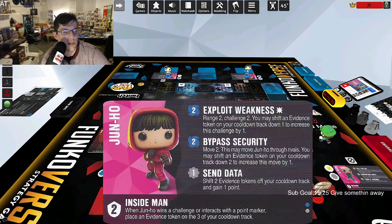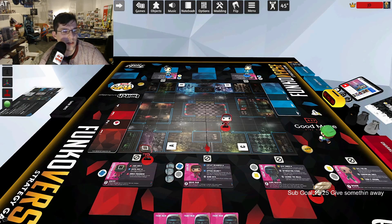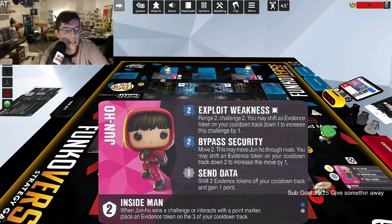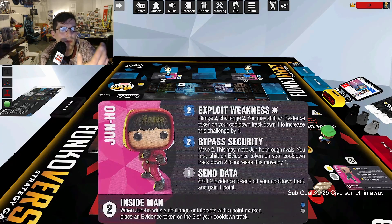His first ability, Exploit Weakness: range-two challenge-two. You may shift an evidence token on your cooldown track down one to increase this challenge by one — so it can be a range-two challenge-three. His second ability is Move Two; this may move Junho through rivals. You may shift an evidence token down two to increase this move by one, giving you three movement total.